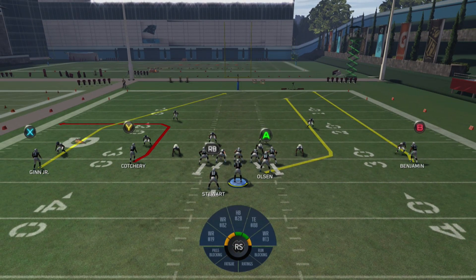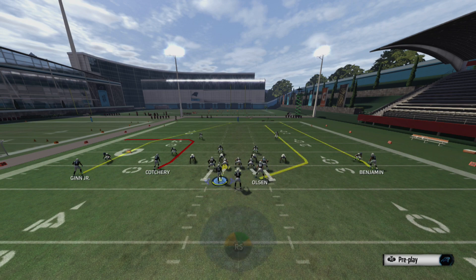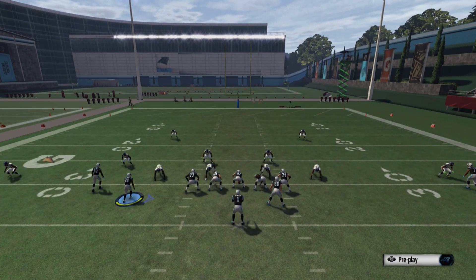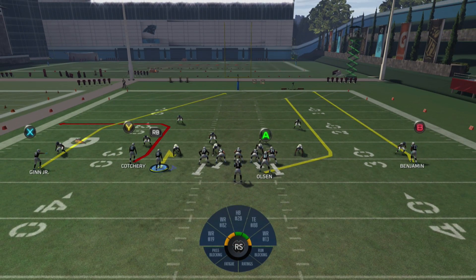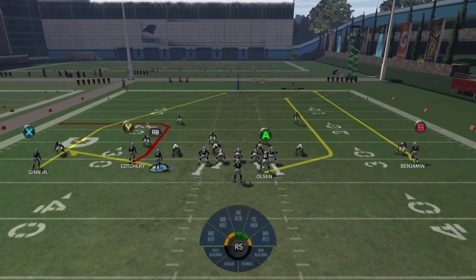What we like to do is motion out our RB receiver — this is what we do no matter what. To do that, hold down R2 and then hit R1 to move over to him, then move him out to the left. Then we want to flat route him: hit triangle/Y, then R1/RB, then L2/LT. And now we have him flatted.